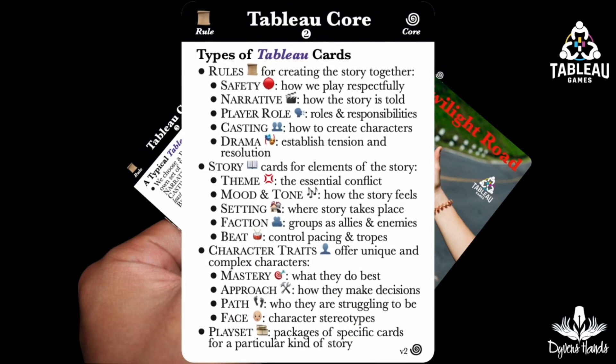There are several types of Tableau cards: rules for creating the story together, such as safety, narrative, player roles, how we cast characters, and how drama works. In addition, story cards establish themes, mood, settings, actions, and different approaches to control genre tropes and pacing, which we call beats. Finally, we have many forms of character traits, such as mastery in approaches, paths, and faces.